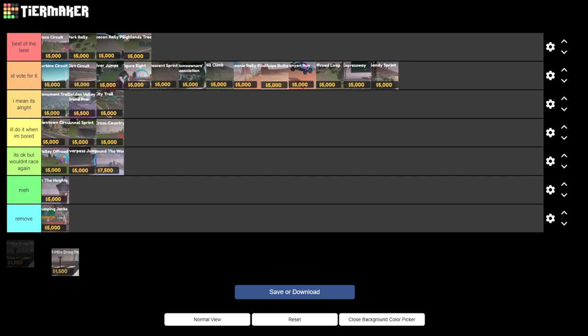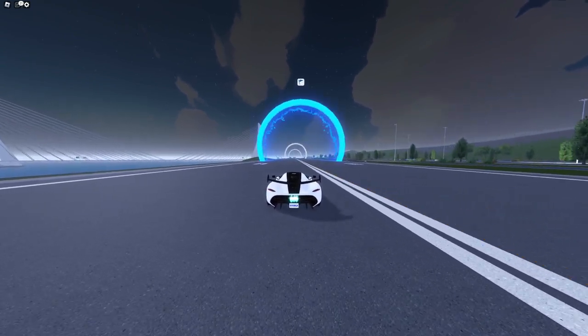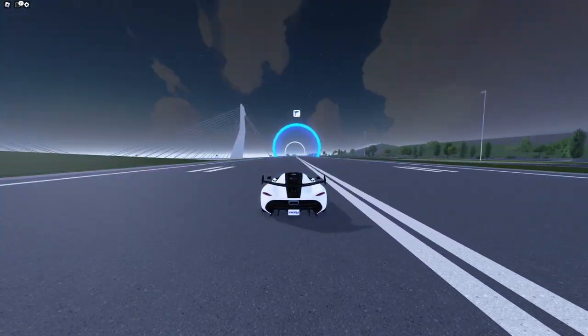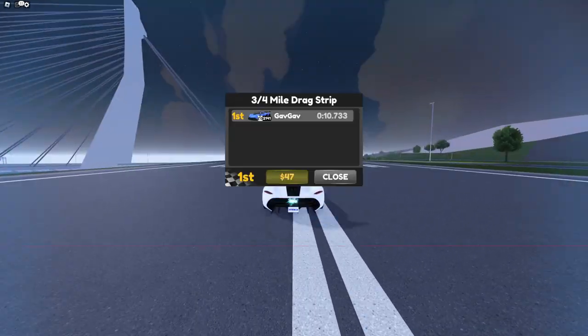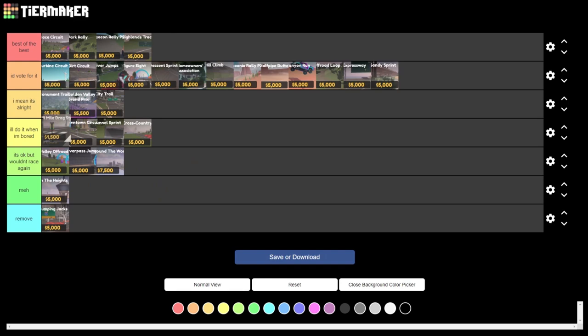For the last and final race of Golden Valley we have Dragstrip. This is the most bare-bones race and it's just really basic — kind of in the middle of good and bad. So I think I'm gonna put it in I'll do it when I'm bored. I would definitely do it more than Downtown Circuit and Tunnel Sprint, but I don't think I would do it more than City Trail or Monument Trail. I definitely enjoy the other races above it more.